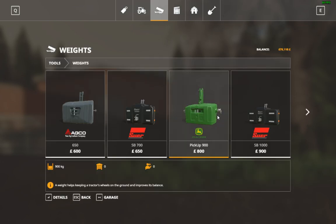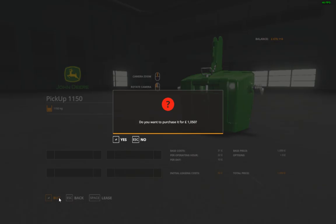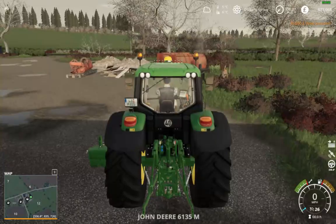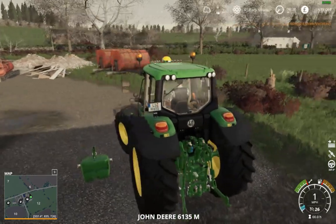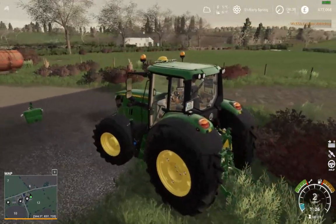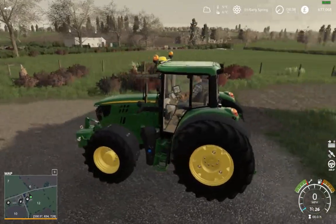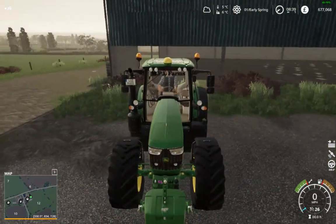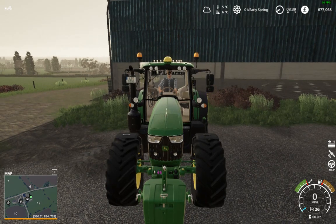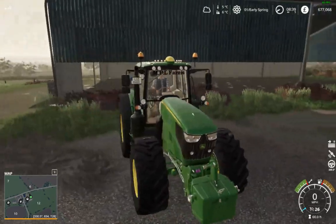We'll buy a front weight because we're going to be using this on a plow. We'll buy that one for now — that would be perfect. So just jump in the tractor. We've also got something special in the window at the front — there's an ad strip that's been made by Bobcat TV Agri, created one called Massive Power Leaf Farms. I think it looks pretty smart, so big shout out to you mate.